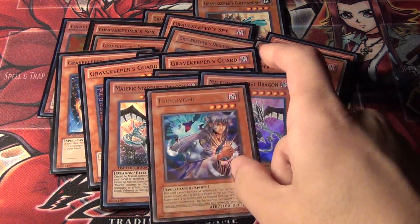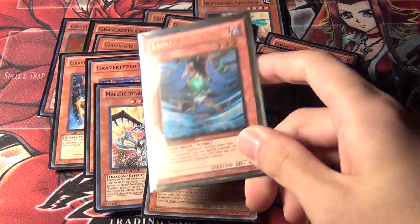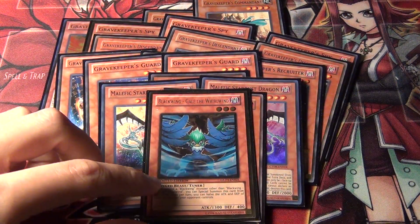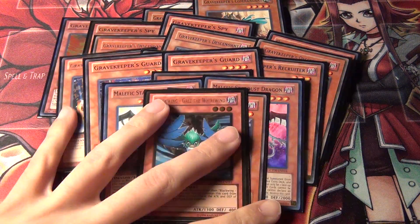And then I put in one Tsukuyomi, just to try it out and see if it's good. And then the last monster, I put one Gale, just to allow Gravekeepers to run Synchro Monsters like Arcanite Magician. And that rounds out the monster count.